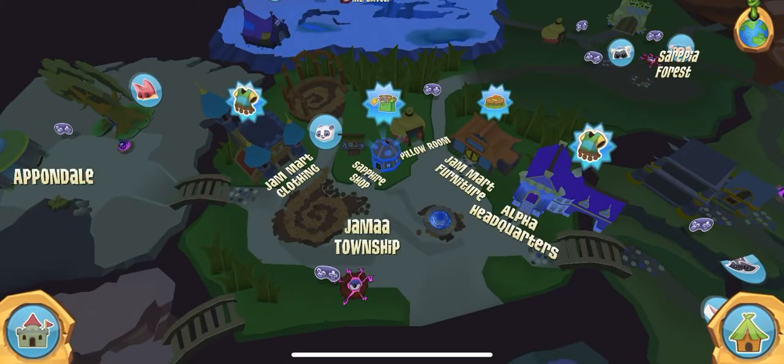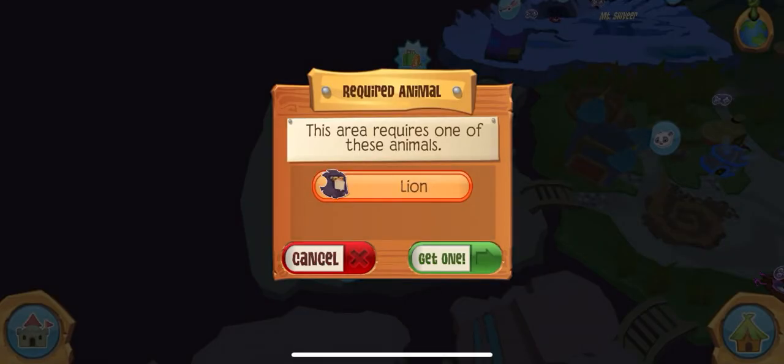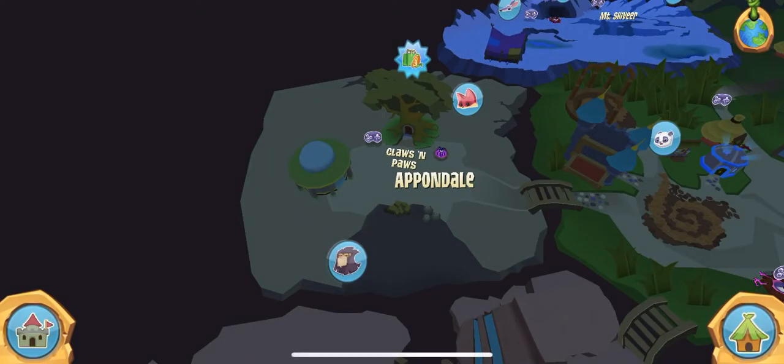When there's an icon on an animal on the map, that means it's an animal hideout. You can basically get special things from animal hideouts that you can't get anywhere else.